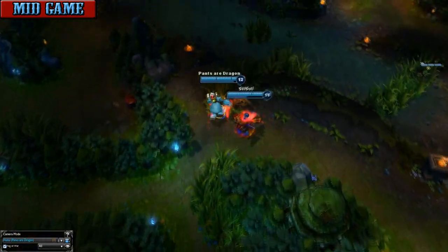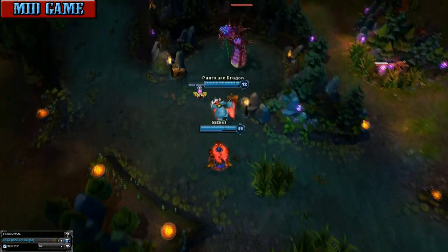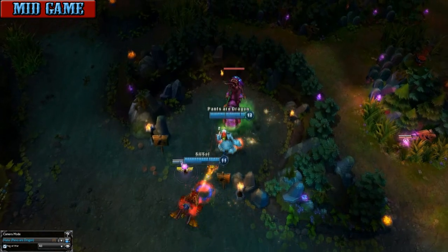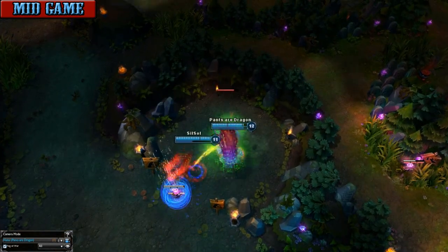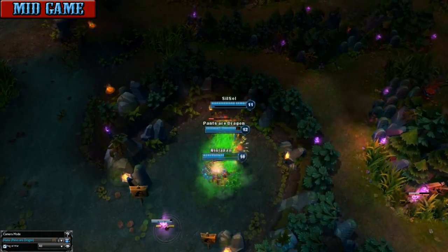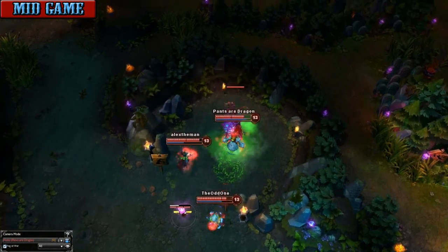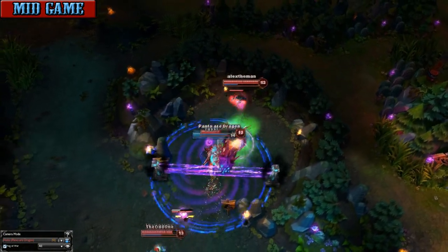So we're here at mid-game, and the only thing the enemy team has to worry about is you doing Baron. Nunu's Baron is really strong. You should always bring your pink ward to Dragon — or better yet, Oracles — and search out any wards. You don't even need the whole team; all you need is some damage dealers and you're good to go. Baron is still risky, as they could have a ward somewhere and you don't even know it.